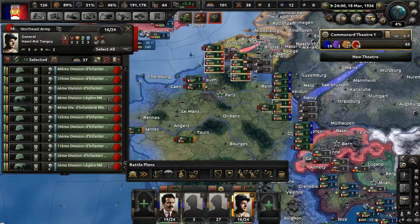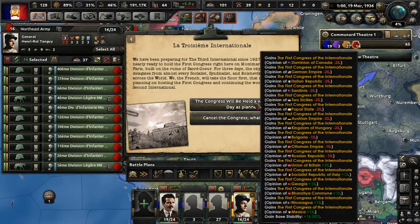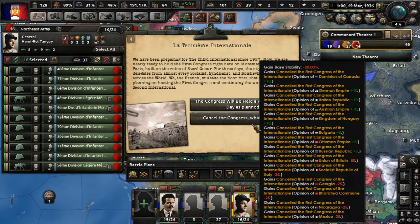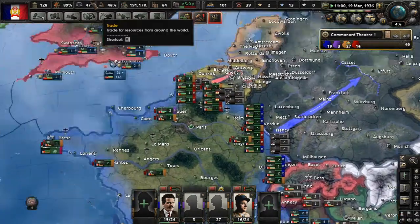La Troisième Internationale — we've been preparing for the Third International since 1927 and are nearly ready to hold the first congress on Montmartre Hill in Paris, on the ruins of the Sacré-Cœur. Delegates from almost every socialist, syndicalist, and Bolshevik party around the world will attend. We gain 16% base stability by hosting — all the non-socialist countries won't like us, but I'm more concerned with stability. Let's host the congress. Look at that stability — so much better.